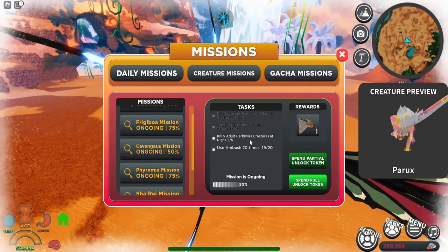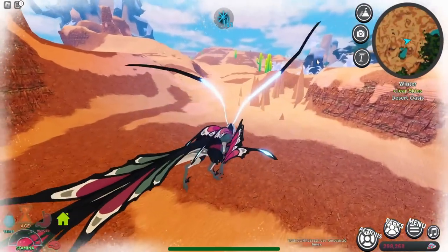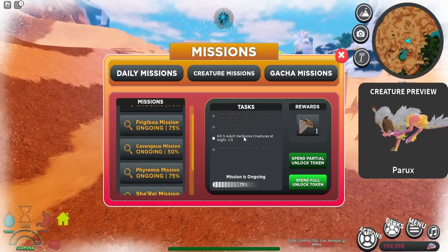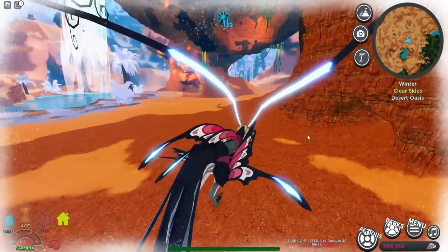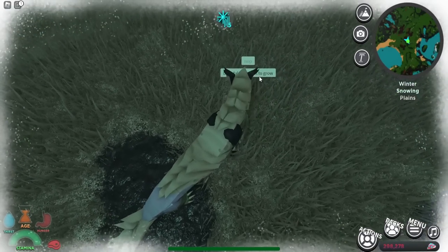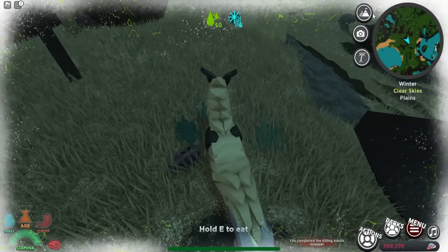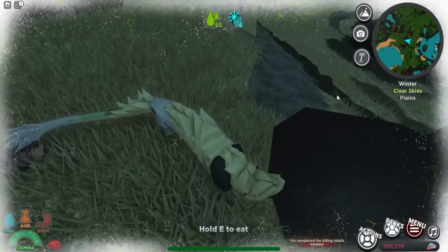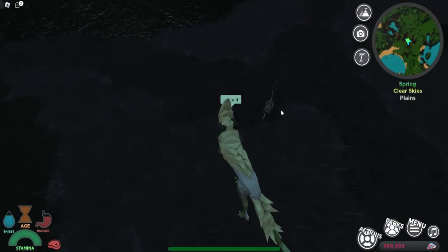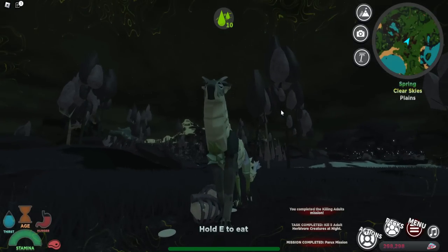The last mission is to kill five adult herbivore creatures at night, which is honestly pretty easy. It is night time and we're killing this brie quack, thanks to my friend for helping out — got it, that's one. We need two more kills and these two little brie quacks will do it — one, two — and there we go, mission complete!